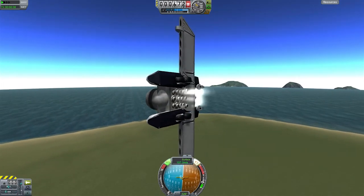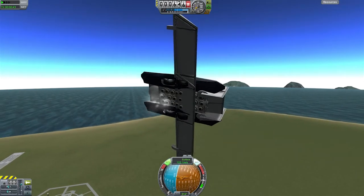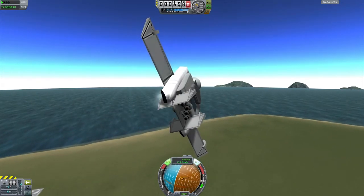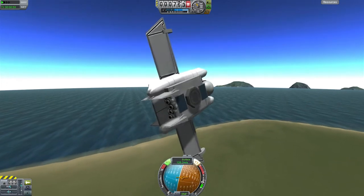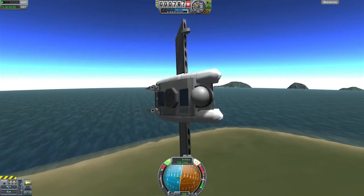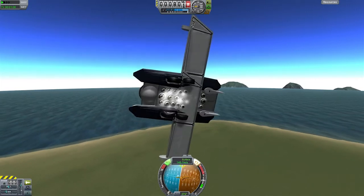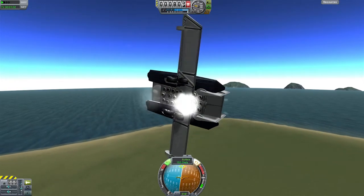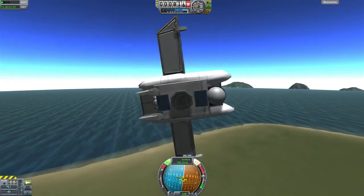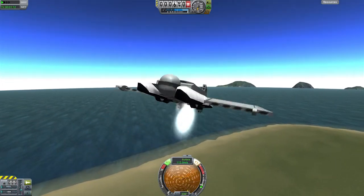If we enable fine controls we get a little bit more control over it, as the name would imply. Now we're just casually cruising around. We're maintaining much better pitch authority than we were before. You can see all the RCS jets firing there as the SAS tries to keep us stable. The horizontal RCS isn't firing at all except for when the SAS commands it, and yet in this turn that I'm doing we are picking up speed. The trick is to get that speed but maintain stability at the same time — this is actually rather hard to do.